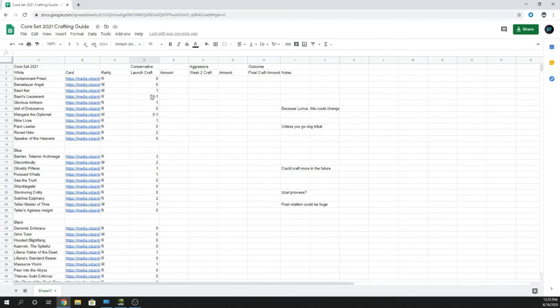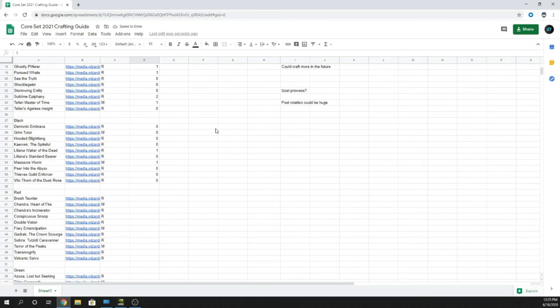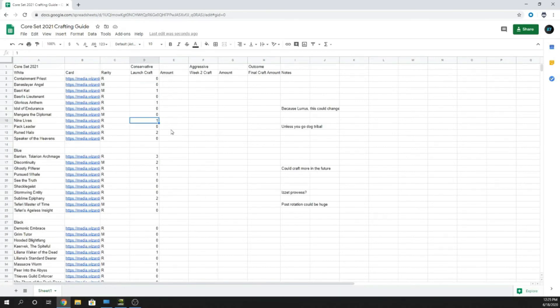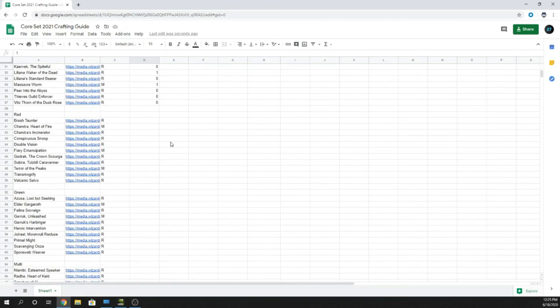Looking back, I might have been a little too lenient with white. A lot of those cards should have just been straight-up zero. Basri's Lieutenant maybe should have been zero. Mangara maybe should just be zero. I was a little too optimistic when we started.